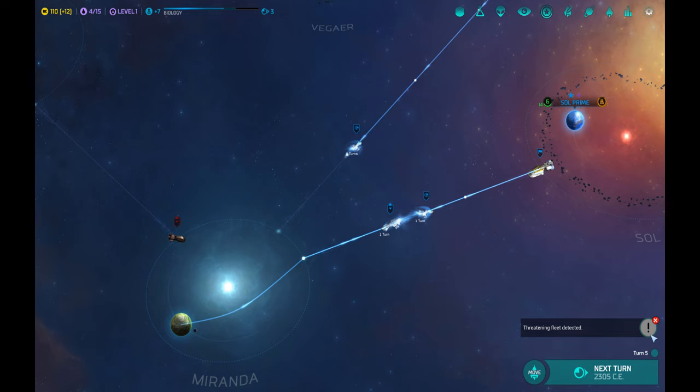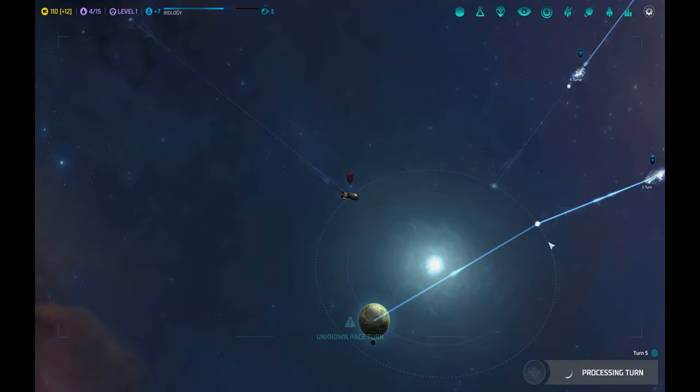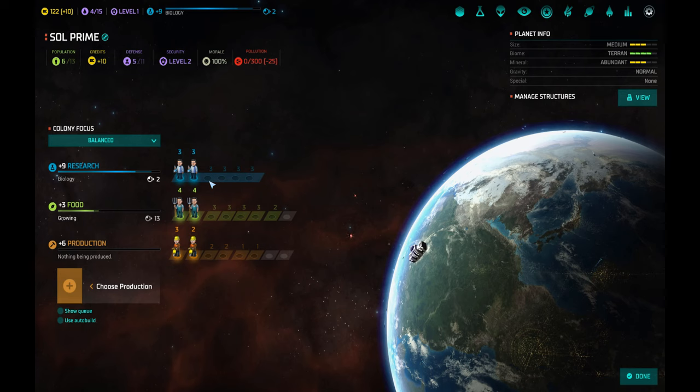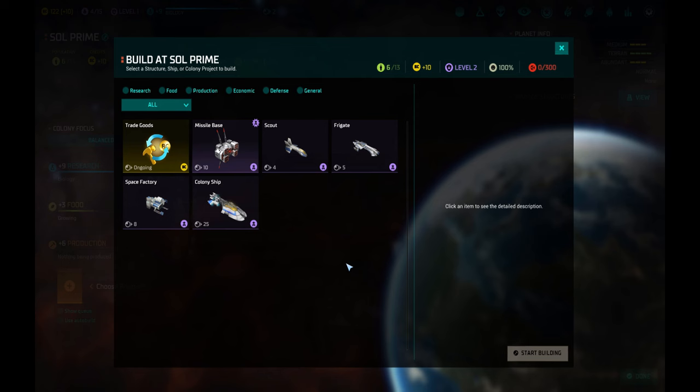Each time a threatening fleet or a space monster is detected, you'll get that warning symbol. Let's process the turn. Research laboratory completed — this means right now we have an improved research benefit from Sol Prime. We could do something else next, like a missile base, but let's consider other options.